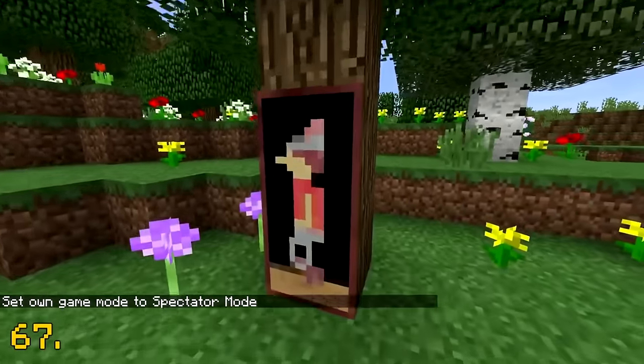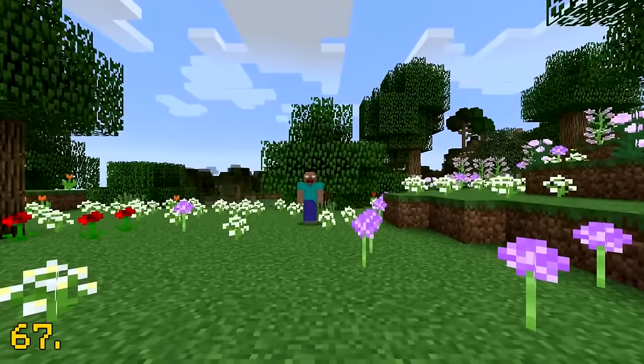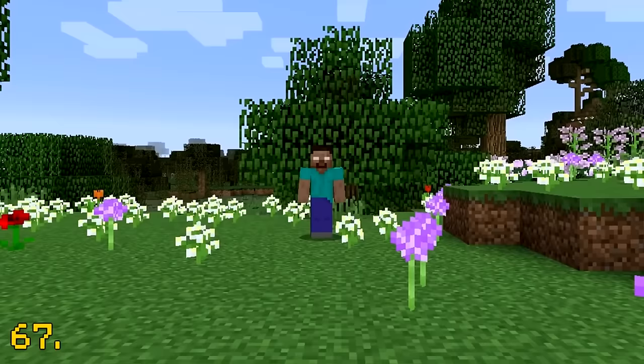If you go into spectator mode and then left click on a painting, you can see your Minecraft world through the eyes of a painting.